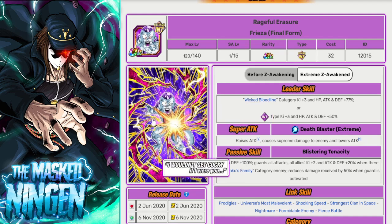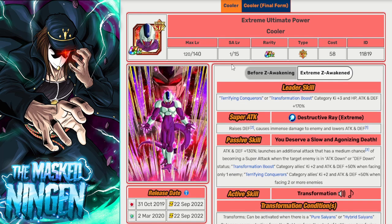Then we have STR Fourth Form Cooler, who transforms into Final Form Cooler. Obviously a very, very good option for supporting a lot of the other units and providing links to them. The rotation of him and the LR Cooler is obviously still incredibly powerful. You can't attack down or defense down the enemy, so him getting his extra super from his passive is not going to happen. But he can still be a very, very powerful unit.